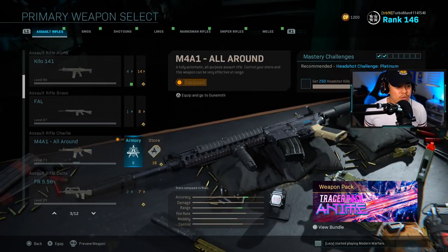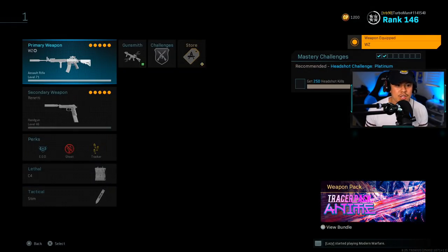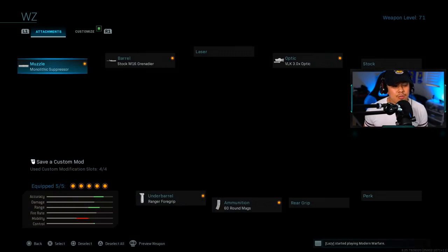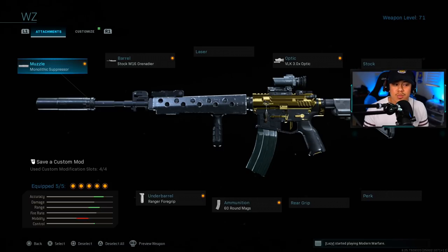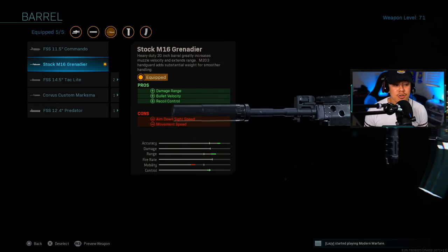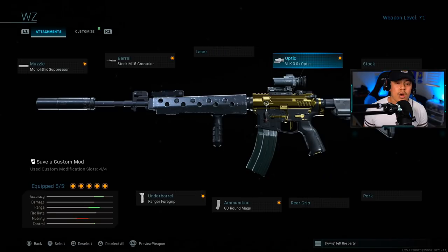Next we're moving on to the Warzone class setups — there are two variations, but they're not too different from each other; it really just depends on your taste. For Warzone we want to focus on recoil control, damage range, and accuracy. For the muzzle, Monolithic Suppressor. For the barrel, we're using the Stock M16 Grenadier barrel because it maximizes damage range, which matters since most Warzone engagements are long range.